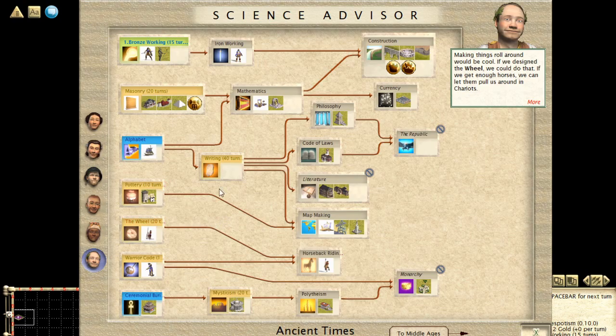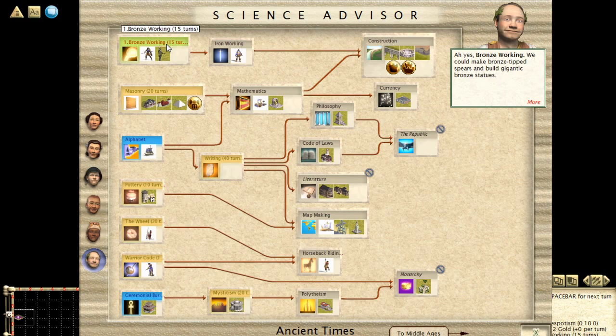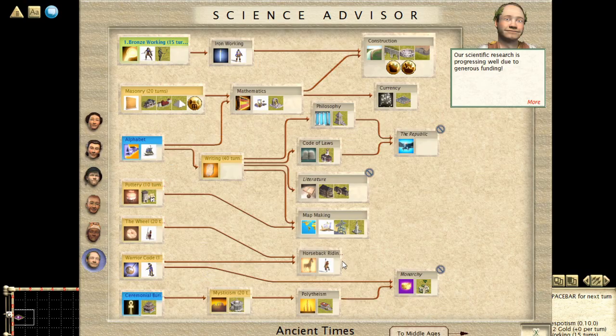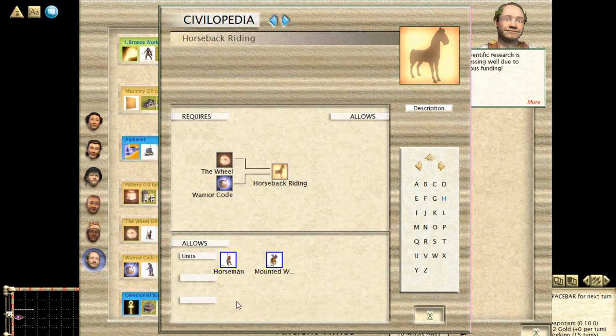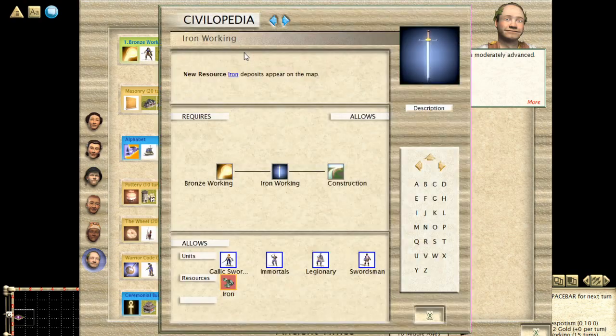The science advisor is where you manage the tech tree. Gold goes into science, science goes into techs, and once a tech is done you have that technology. I definitely recommend right-clicking on technologies to see what they do — for example, horseback riding unlocks the horseman unit, and if you're playing as the Iroquois you get the special Mounted Warrior. Iron working gives you the swordsman — Romans get the Legionary, Persians get the Immortal, Celts get the Gallic Swordsman — and it also unlocks the iron resource, which you need to build swordsmen. Map making lets you do rite of passage agreements, build the harbor or galley, and unlocks the Great Lighthouse wonder.